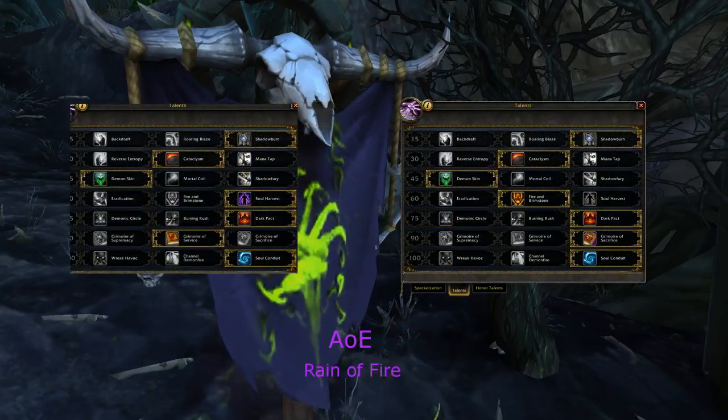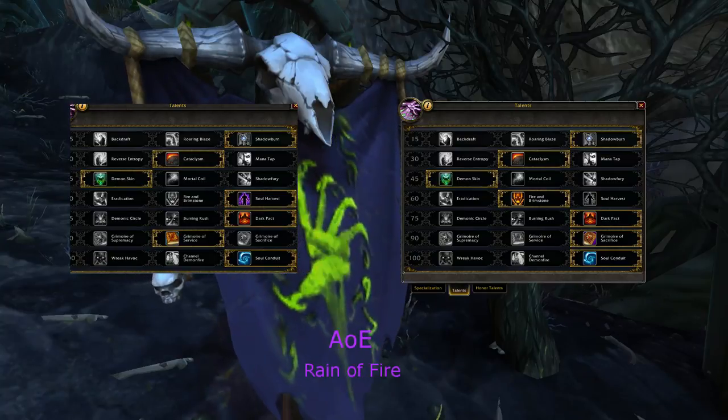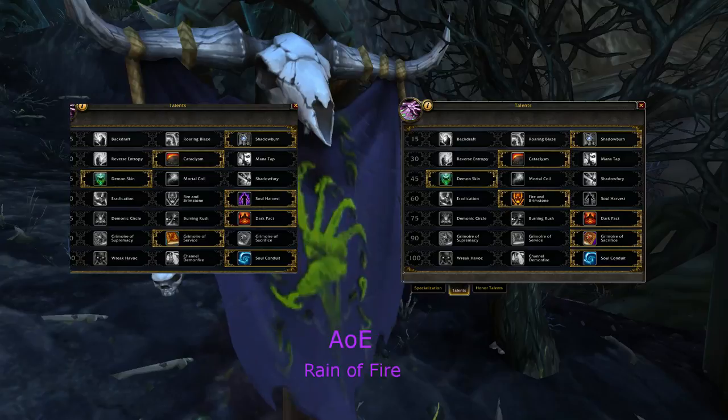Switching into full AoE, you'll be looking at Shadow Burn, Cataclysm, and Soul Conduit. Whether it's sustained or burst will determine if you keep Service or take Sacrifice, and also whether you choose between Fire and Brimstone or Soul Harvest.